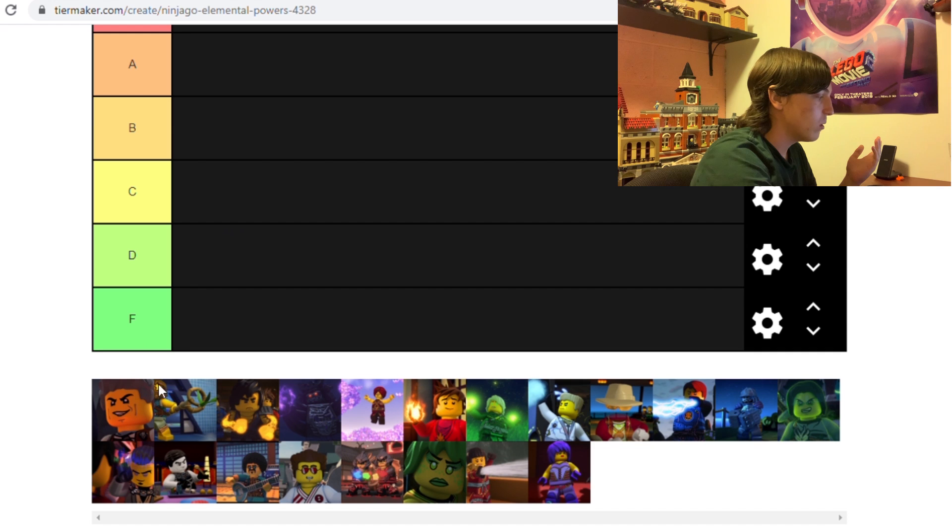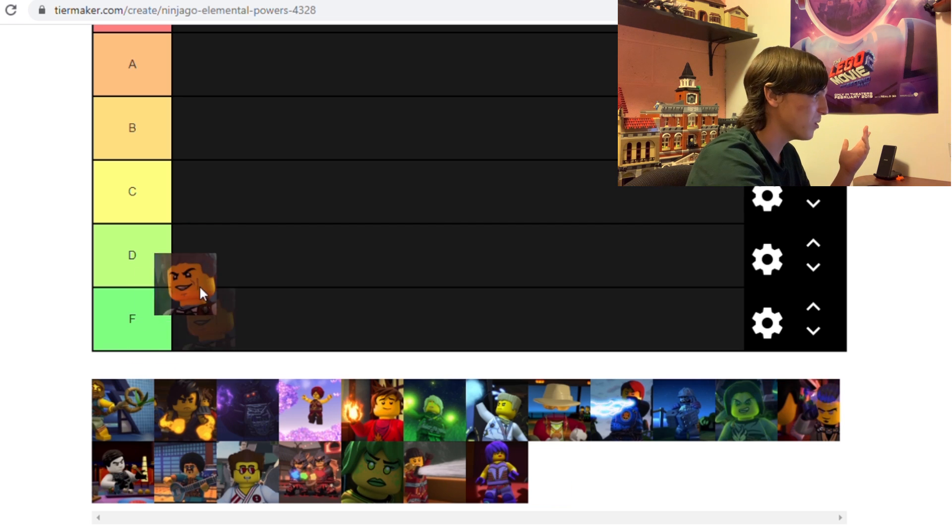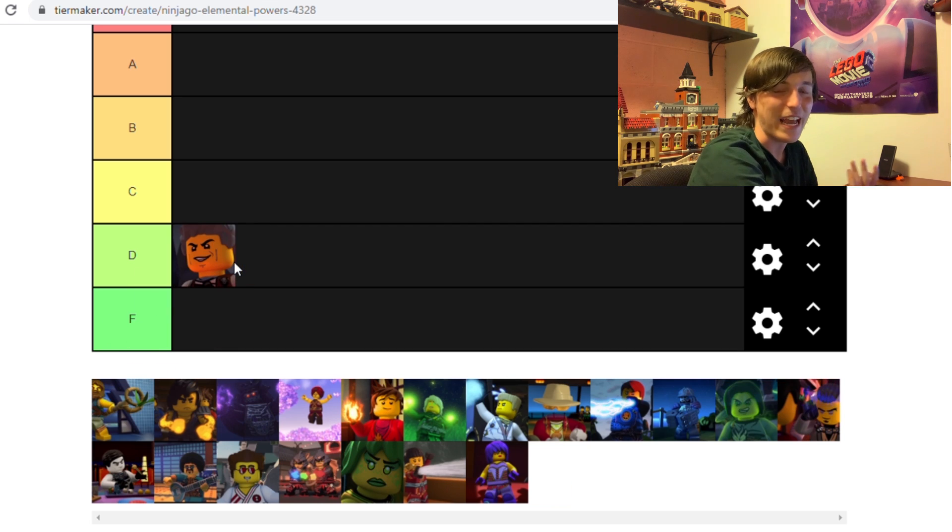So Ash, the master of smoke — I'm going to put smoke in the D tier because it can't do all too much. The whole thing with smoke is you can turn into smoke and sort of disappear, but I feel like that's a less useful version of shadow, which Shade has. And even shadow's power is not amazing. So I don't think Ash is that good — it is useful in some scenarios, but I don't think it's anywhere near the top.